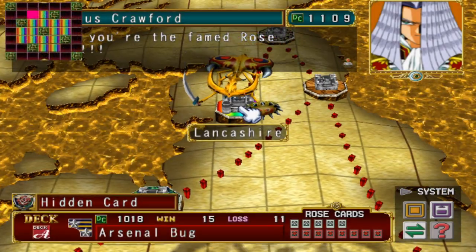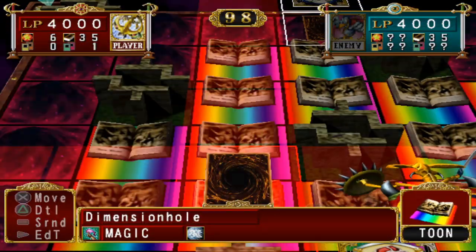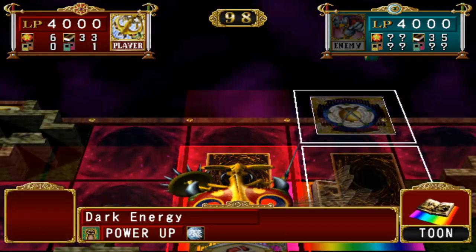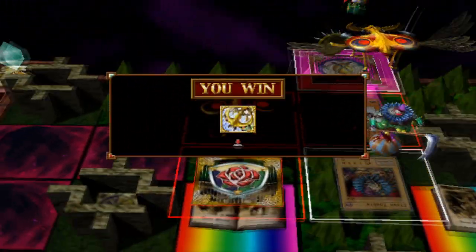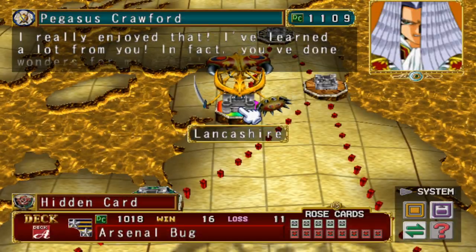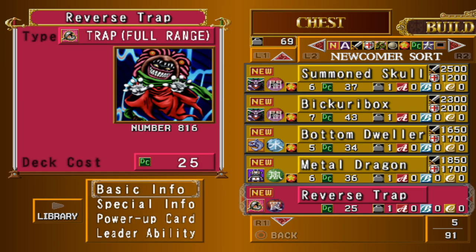Reverse Trap is a nice cartoony card that can be found on Pegasus's map. Make your way through the merry-go-round in the center of his map and get your deck leader to the tile in front of his deck leader on the opposite side of the labyrinth. Reverse Trap is a 25 deck cost trap card that reverses the attack and defense bonuses of any power-up cards - just be mindful it's only power-up cards, not buff spell cards. If you don't have a lot of power-ups yourself it can be very effective, as all opponents use power-ups and the AI are terrible about consciously destroying trap cards outside the reach of their monsters.